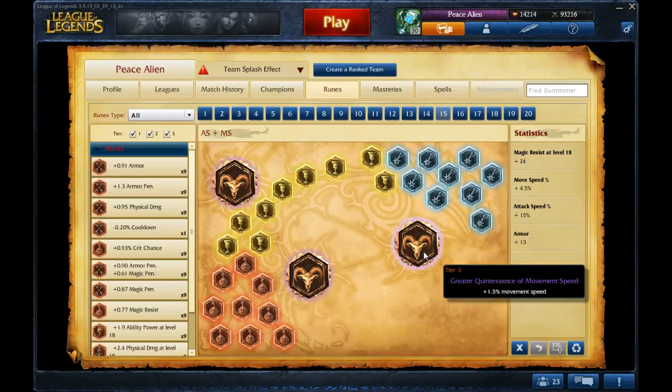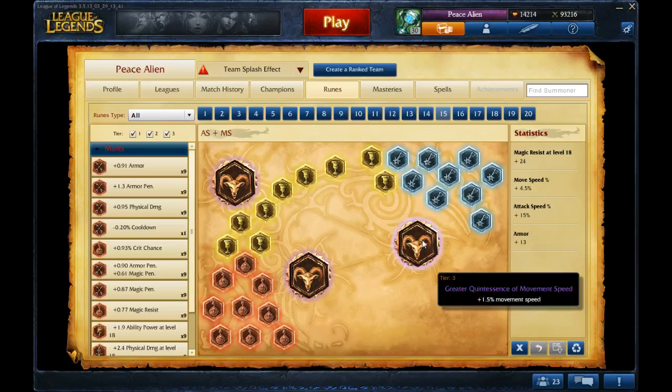And then movement speed quints — it helps you clear the jungle faster, but it's mainly because it helps you gank; it helps you get close to your opponent for those important Ws and those important Qs.